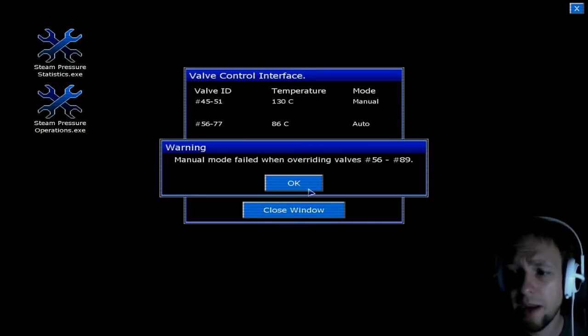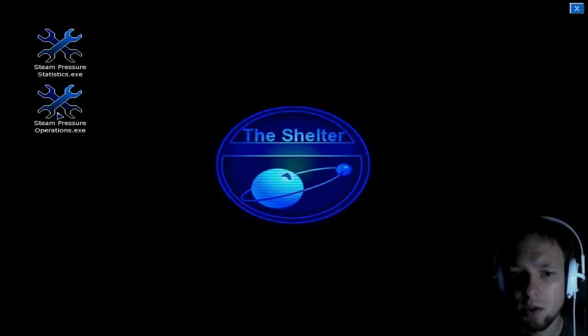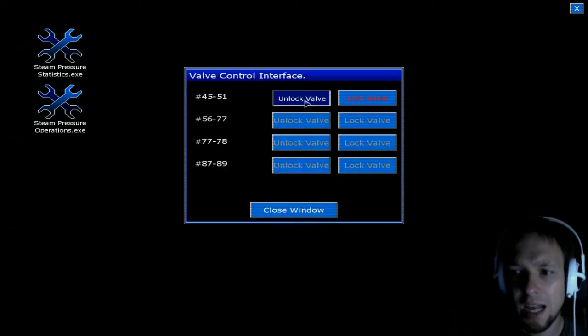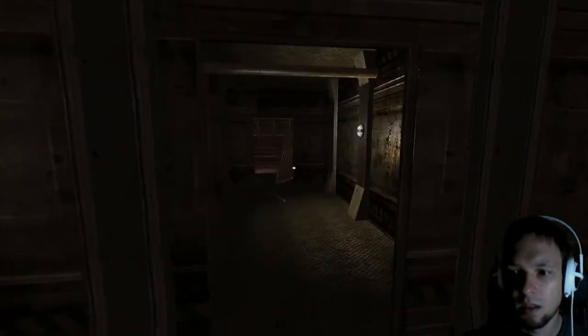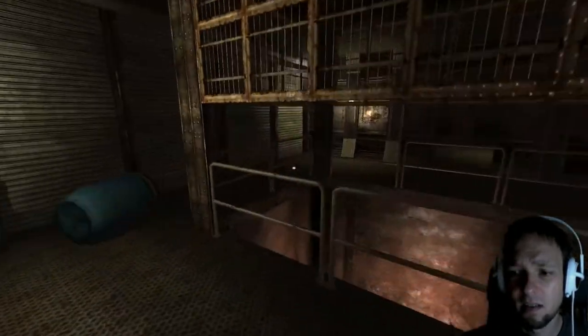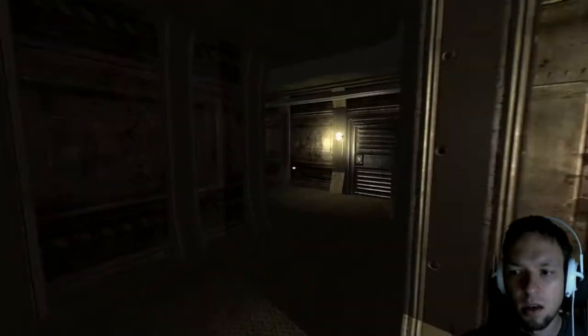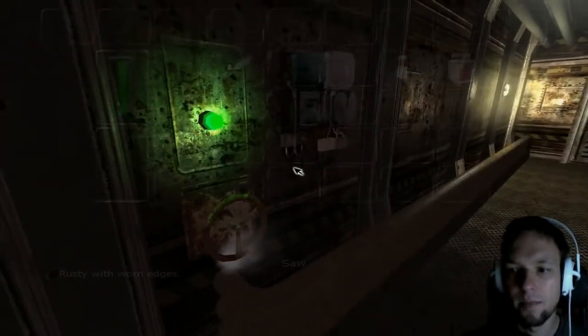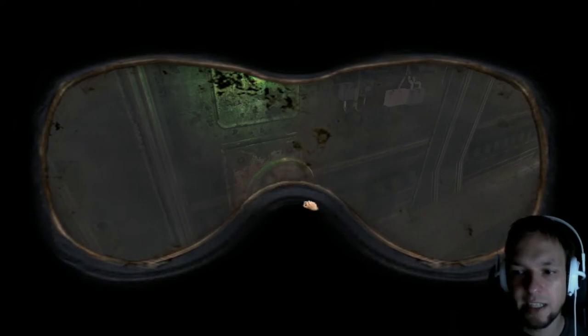Temperature — switch to manual mode. Manual mode fail when overriding walls 59 to 89. Close windows, steam pressure operations. Unlock valve, lock valve, unlock valve — okay, let's do this. Now I can turn that valve, I hope. I will put on the gas mask just in case — there are barrels burning. Let's put on the gas mask just in case it decides to release gas on us.